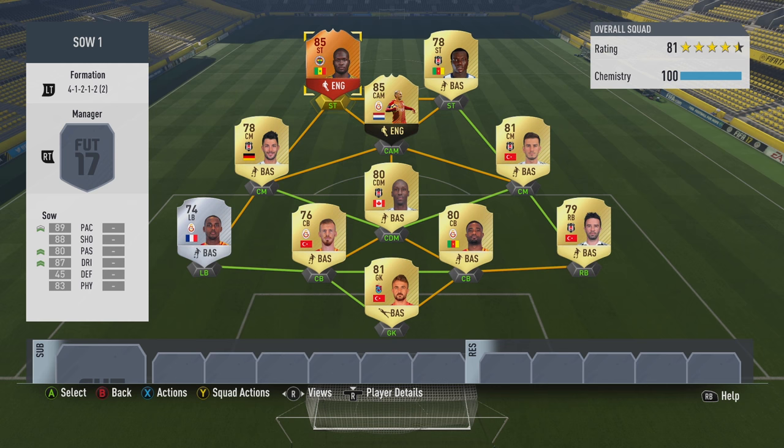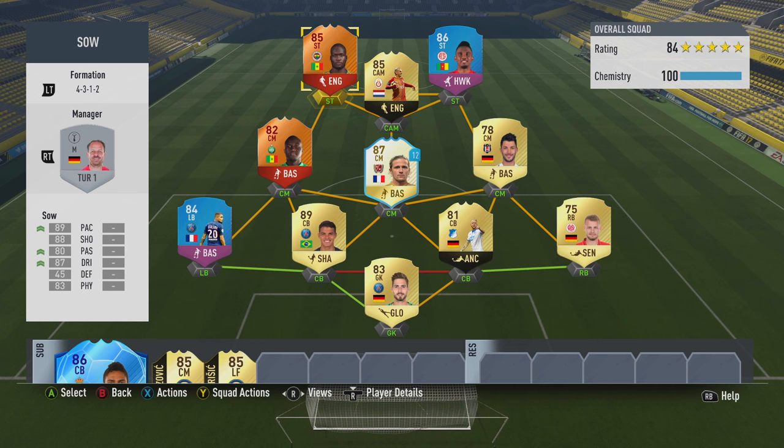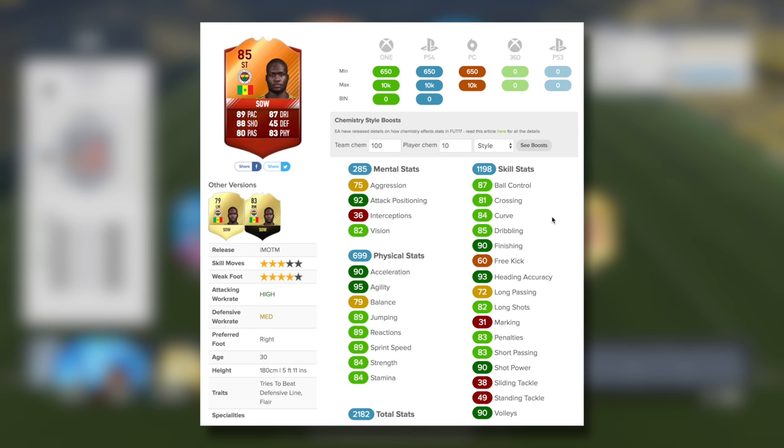Obviously a couple of different options of squads that you guys can put him in. The first one is a standard looking Turkish league side — it's one of the more common sides you probably face when coming up against this guy because his chemistry links are limited. But we did manage to fit him into a bit of a super squad, a really nice team featuring my lone Emmanuel Petit, also the other international man of the match Henri Saive, and of course the SBC Eto as well.